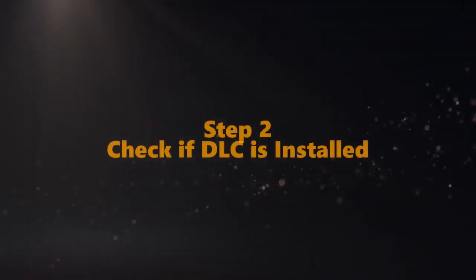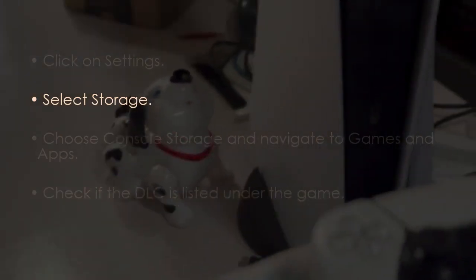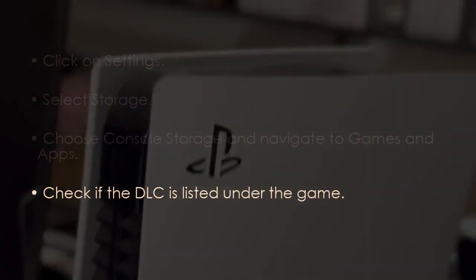The next step is to check if the DLC is installed. Go to Settings, then select Storage. After that, choose Console Storage, then Games and Apps. Next, check if the DLC is listed under the game.